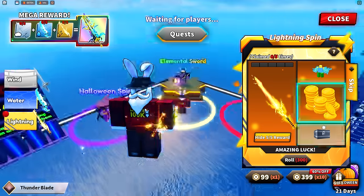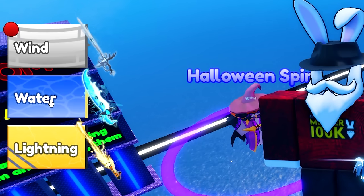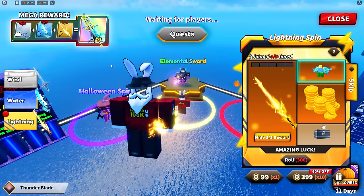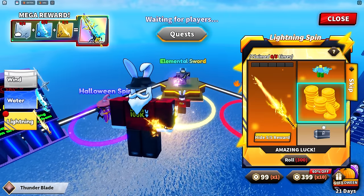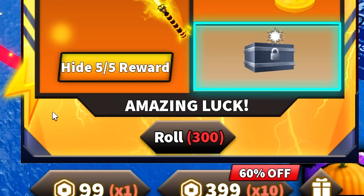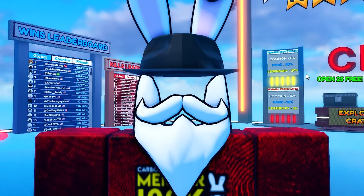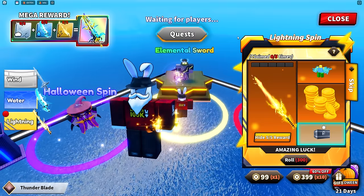On the top left, the image for receiving five of every single one — wind, water, and lightning — is the single-handed elemental sword, and that's the one we're going after. There's still a dual wielding sword in the game, which I'm hoping to show you in today's video. On the bottom right we have 300 rolls of every single one. I told you guys in my last video we were gonna go broke and bankrupt, but I'm getting those dual wielded swords.